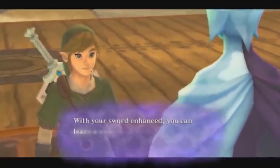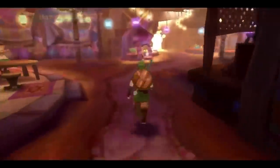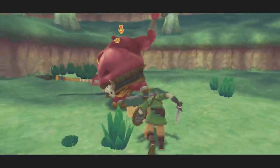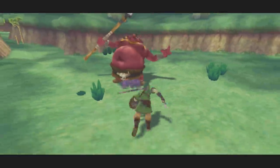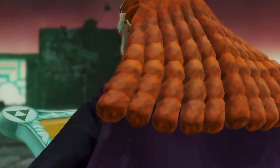I've actually covered Skyward Sword before with the Zelda Assault series, so any long-time fans know that I actually loved this game. I even said how I'd love to buy a copy of an HD release if it ever happened, just to see those visuals in high quality. I still enjoy the sword fighting, how every monster is almost a puzzle in a way. Ghirahim still remains one of my top Zelda villains, second only to Yuga.